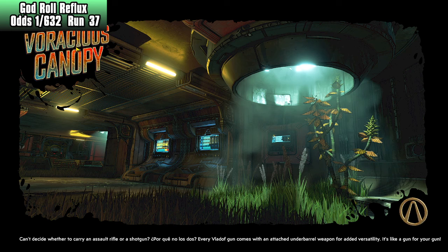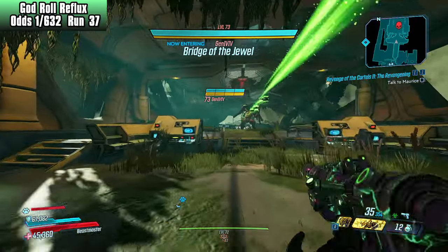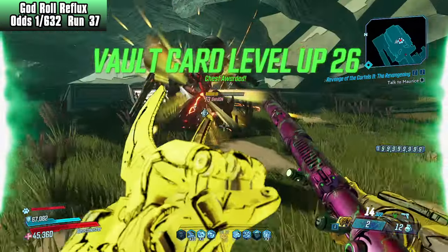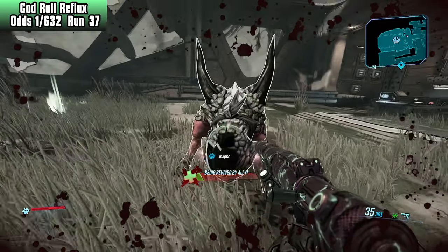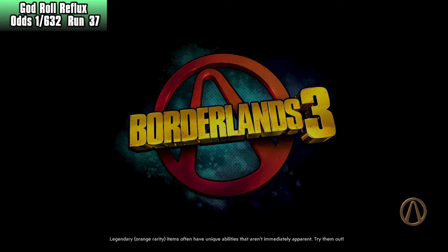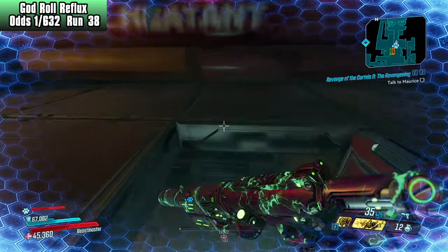We're around run 36 now. I didn't realize I wasn't running more than one point in Eager to Impress, which gives me back my action skill on hit. I probably would have helped out to know that during all those Tyreen kills. Stand still for the action skill — let's make sure we stand still. I pick these up and go on to run number 37. If I push it efficiency-wise, we could get 100 runs per video and get this done in six or seven videos. Hopefully. Aid me, action skill me, stand still, ping the enemy. We can get a Schlooter going. There we go — stand still again. Beautiful.